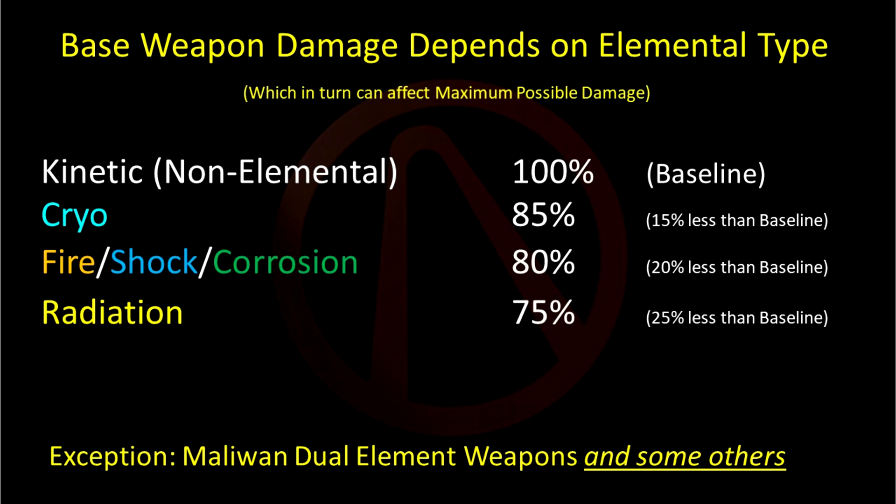This means that if a weapon comes in multiple elemental variants including non-elemental, the highest possible listed damage at any given level will be on the non-elemental one. Cryo, if available, will be maxed out at 15% less than that. Fire and/or corrosion and/or shock will be 20% below the non-elemental value. Radiation, if available, will be 25% below the non-elemental one.